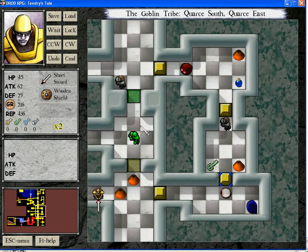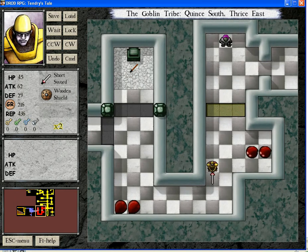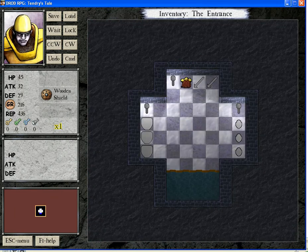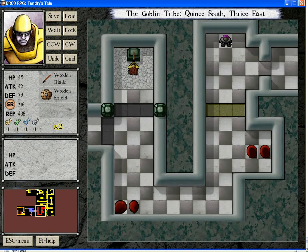This is as good a time as any to show the inventory system. By pressing the delete key on the numpad of the keyboard, I access my inventory, and here I can see my sword and my tree.